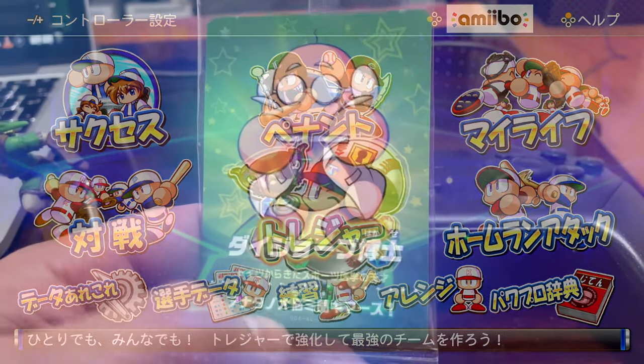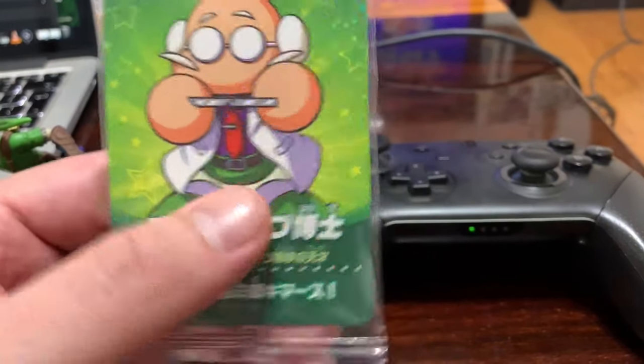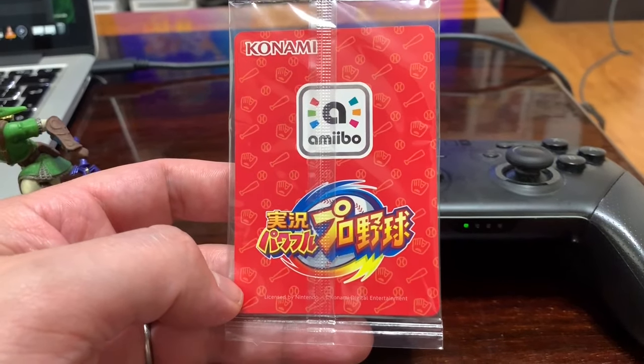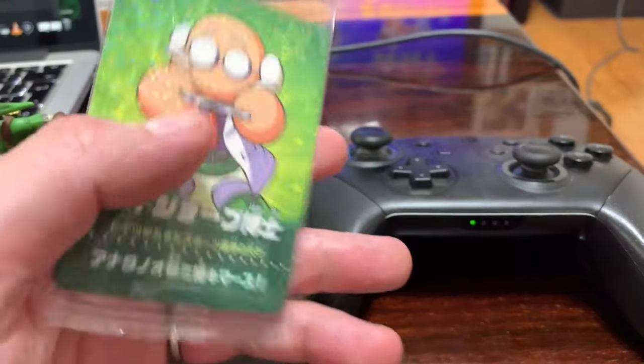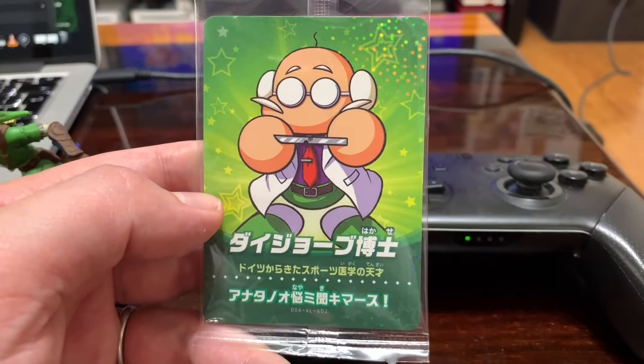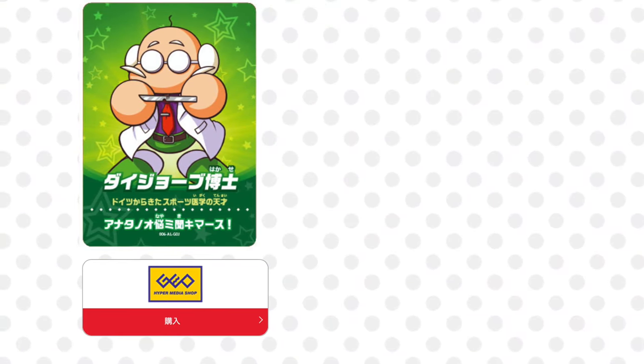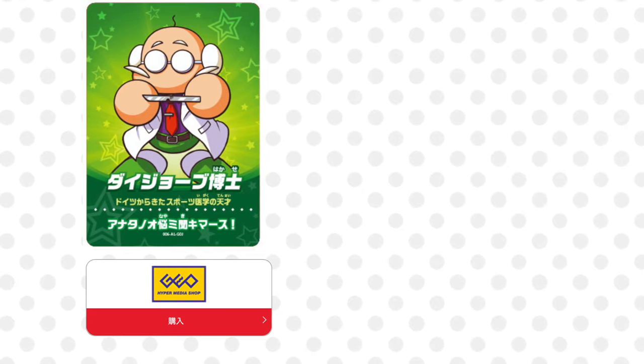The final card on the list is for Daijoubu Hakase, which was exclusively available at Geo stores across Japan. This is actually where I picked up the game personally, so this is the amiibo that I received. This card gives players a higher chance to pick up higher ranked items, which in turn can give more points to different attributes in the game.